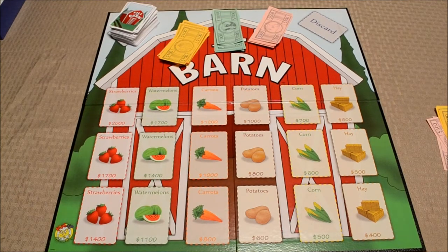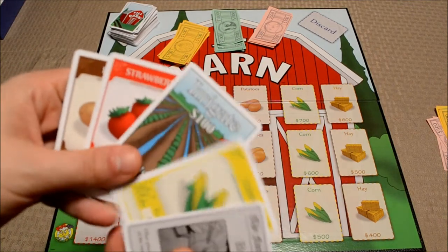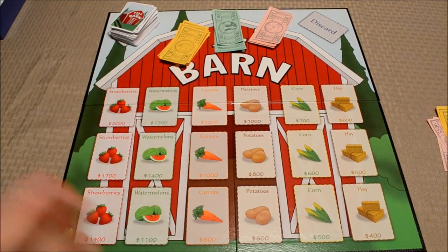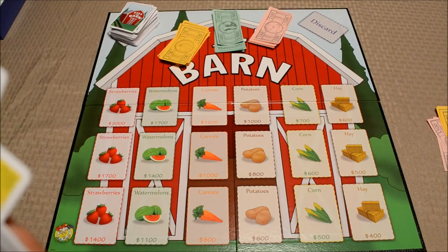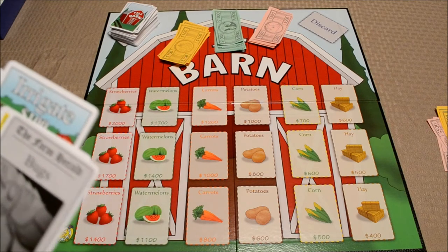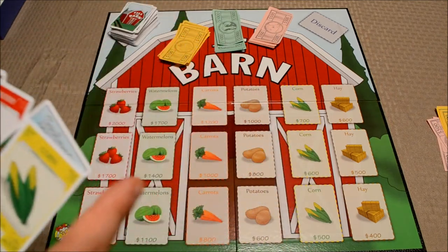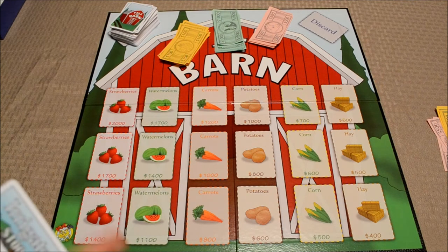Vinny and I are going to play through a few practice turns. Each of us has five cards in hand and we each start out with fifteen hundred dollars. To determine who goes first, we just count the number of crop cards in our hand. I have three, he has four — so the person with the most crop cards goes first, with play going clockwise after that.